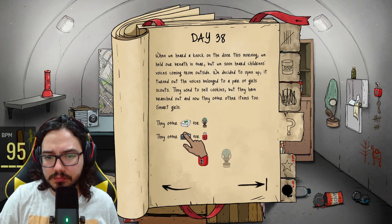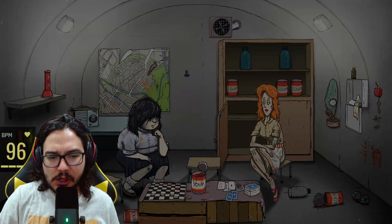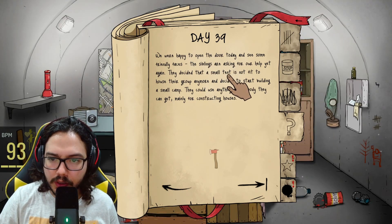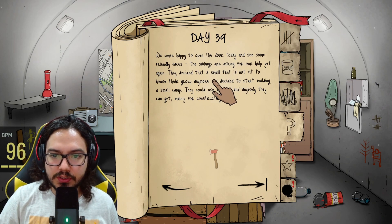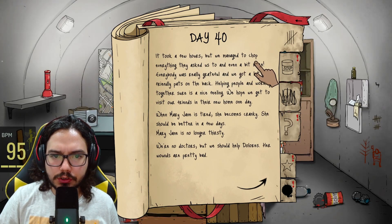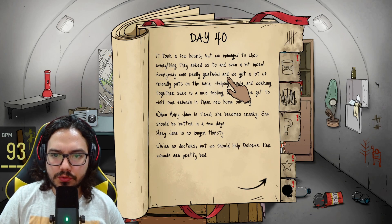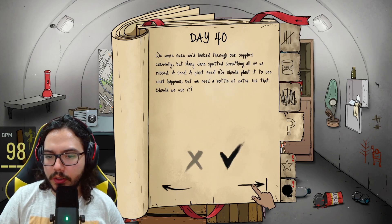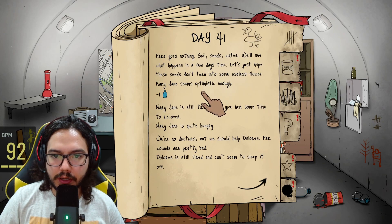We were happy to open the door and see the siblings again — they decided a small tent is not fit for their group anymore and decided to start building a camp. It took a few hours but we managed to help chop everything. Everybody was really grateful. We were sure we'd look through our supplies carefully, but Mary Jane — go ahead and plant it, maybe we get some tomatoes. Soil needs water — we'll see what happens in a few days. Dolores, please don't die. Playing with matches is never a good idea in a tiny underground shelter.